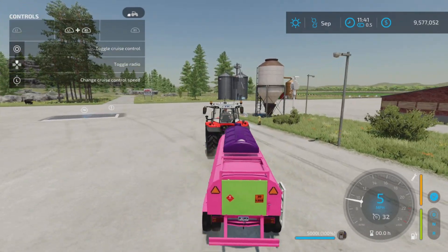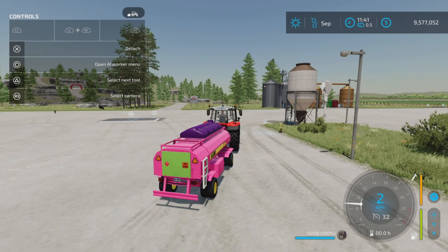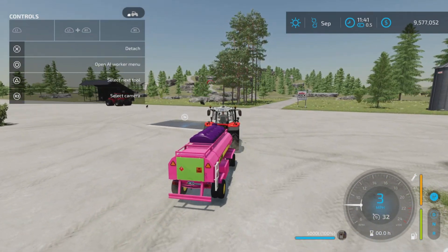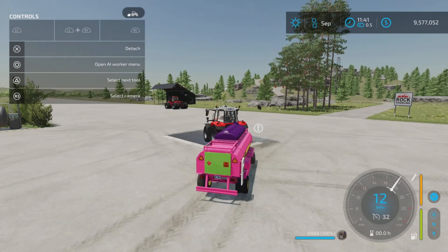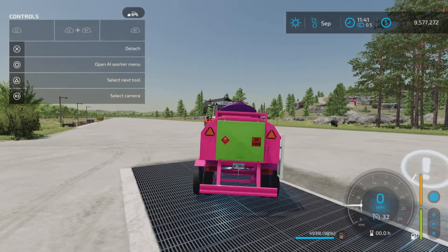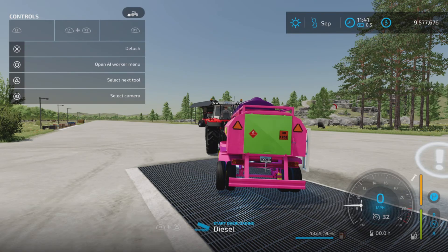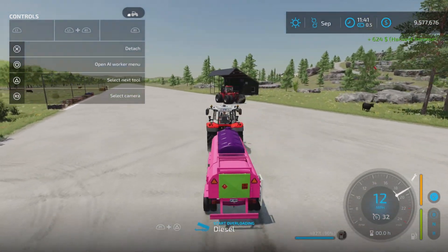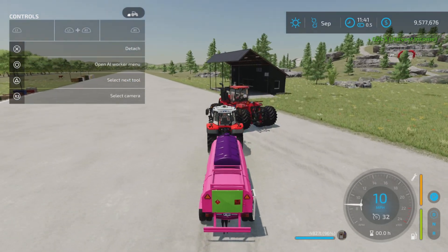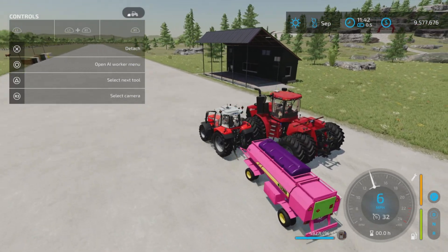I don't get the unload here option — interesting. You can't unload into an IBC or whatever you call those things. You can unload to a sell point, but beware it is extremely slow. Is that realistic? Yes, absolutely — the pumps on these things do not work extremely fast. It's just like filling up your vehicle at a gas pump.